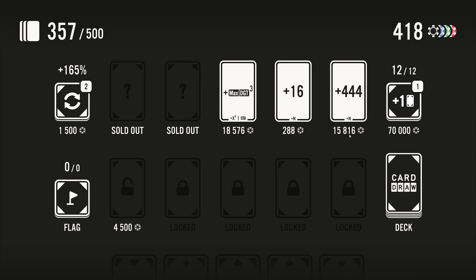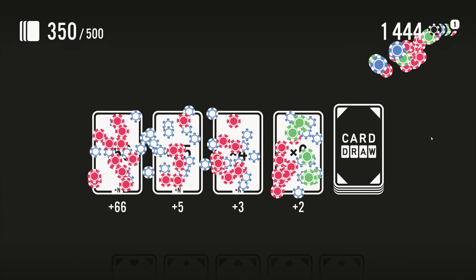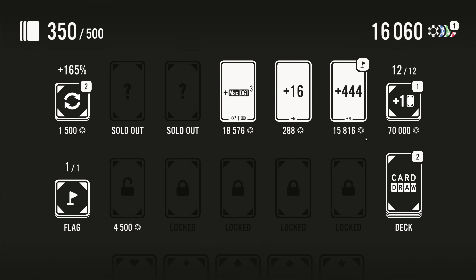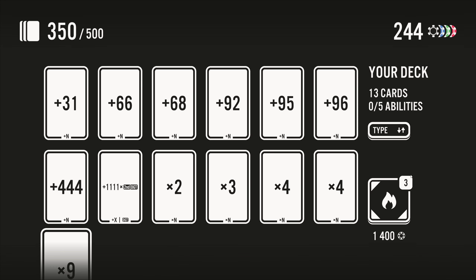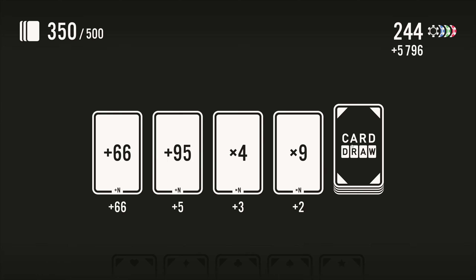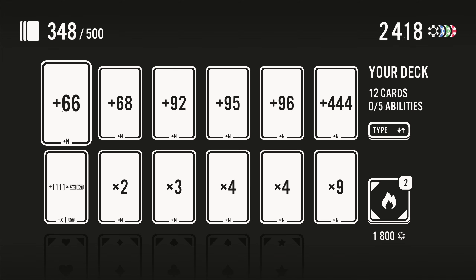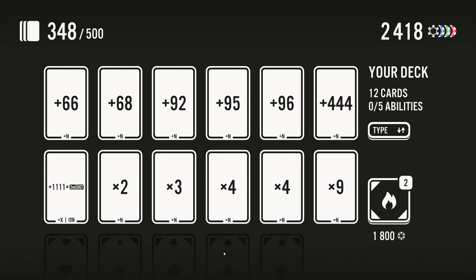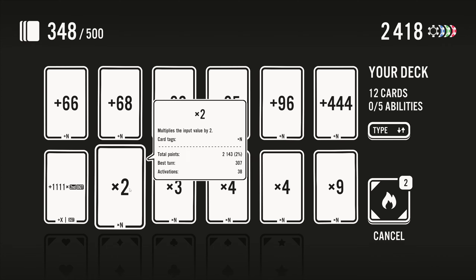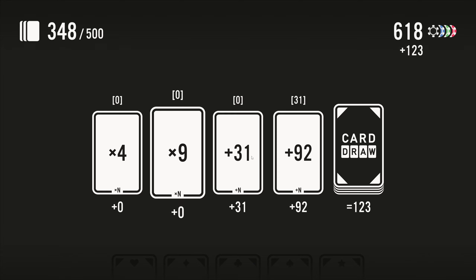So plus the maximum digit cubed, plus 444. 70,000 is probably not that far out of reach right now as well — let's grab 444. Then let's take out the 31, and let's take out times two as well. So now we're going for 70,000 so we can go up to five cards.